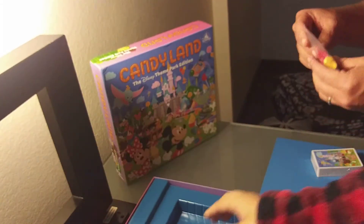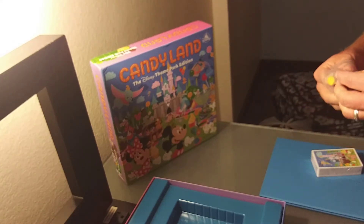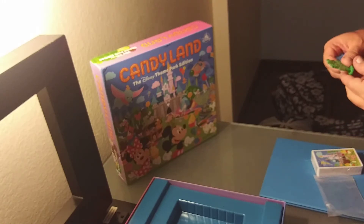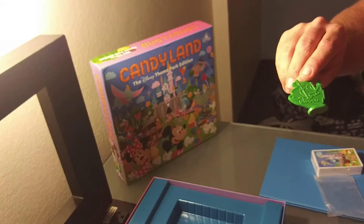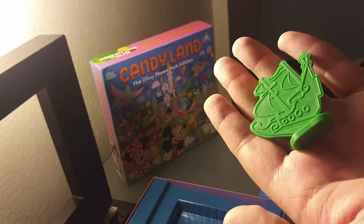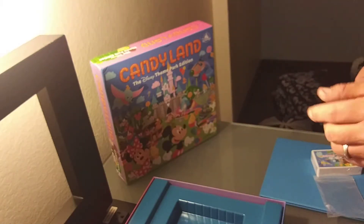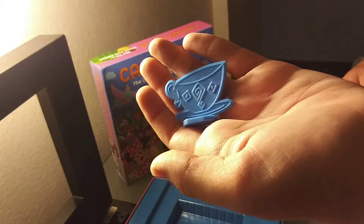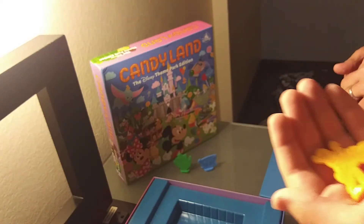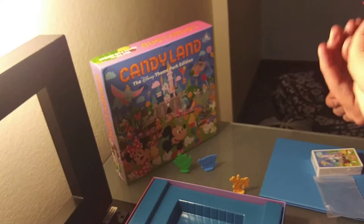The first thing is the pieces are inside a Ziploc baggie, which makes it great for traveling and for storage. The pieces are not candy people — they're things that deal with Disney. There's a pirate boat, I'm guessing from Pirates of the Caribbean, possibly Peter Pan. I do know that this is a teacup from the Mad Tea Party ride. This is a horse on the carousel, and last but not least, the Disney Railroad train engine.